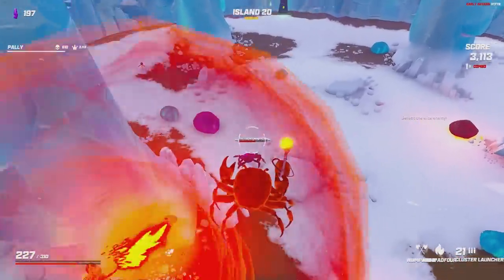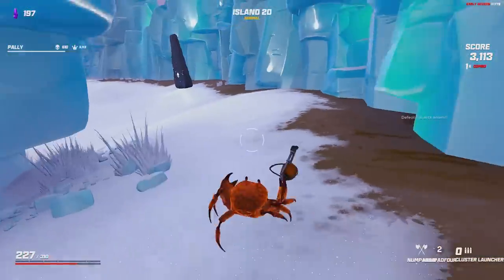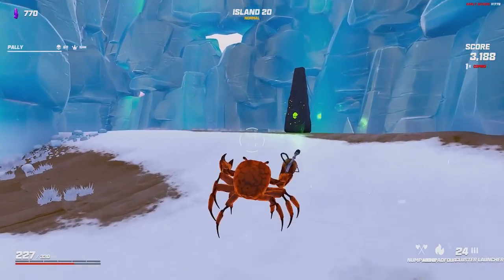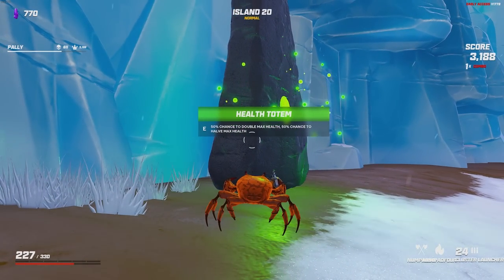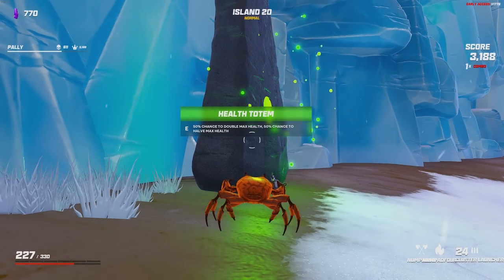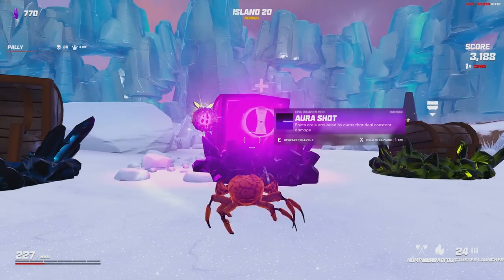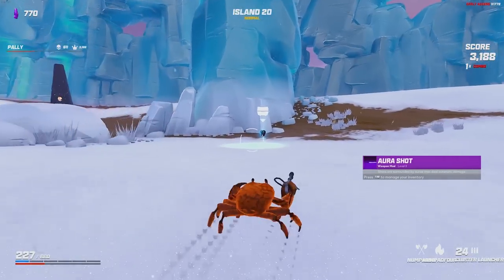The boss is in the middle. Our bullets found them, and he died. There are some tantalizing totems around the outside. Health totem — 50% chance I double, 50% chance I get half. We take that. Never punished, boys. Never punished. Aura shot level 3, making our goop even more deadly.